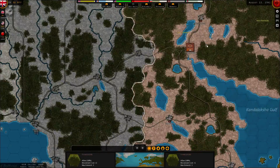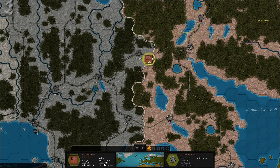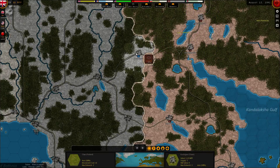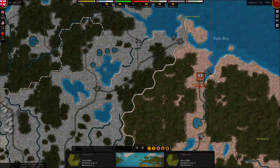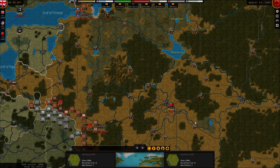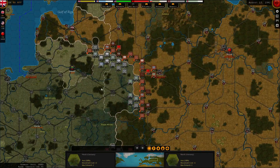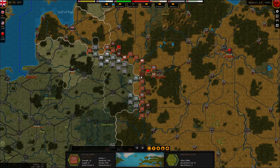These guys are still there. Supply is 8, 7 — yeah, it's got plenty of supply. Let's take this town. No problem with Murmansk. I think that's it. Very, very thin, vulnerable line still here in the center, but I'm ready to push units up from the south next turn.